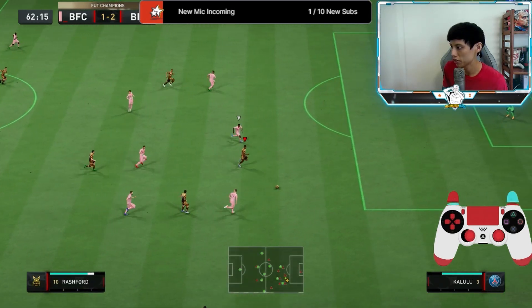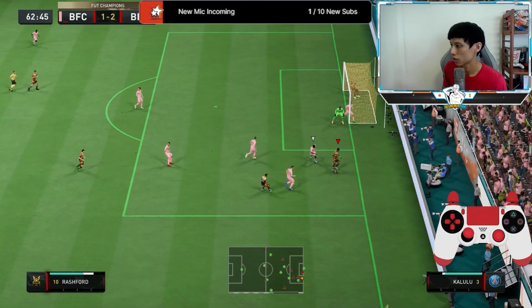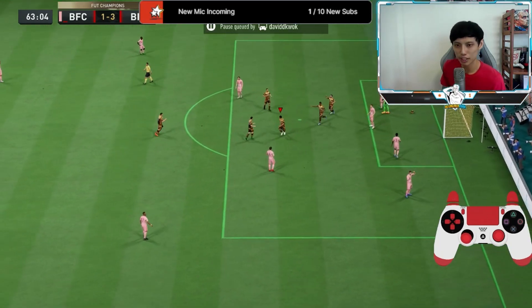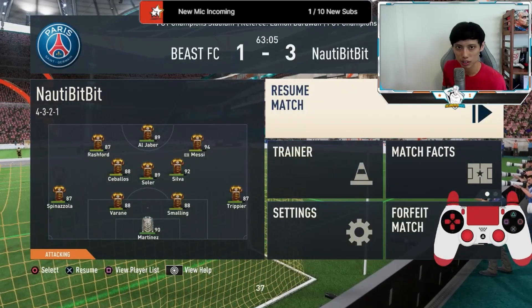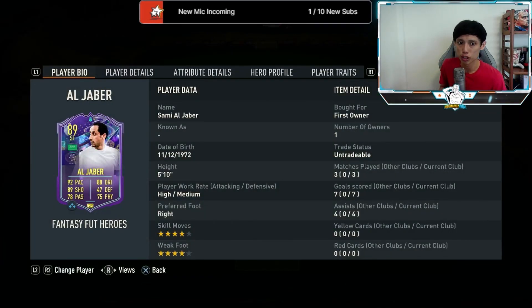Let's go, Al-Jaber! Al-Jaber did very well there — he ran forward and when he couldn't get the ball, he ran backwards. That was how we got the goal. So we actually managed to play three games with Al-Jaber at striker.